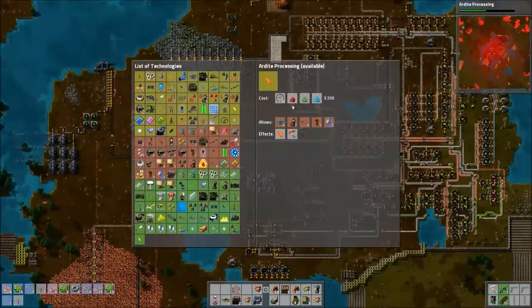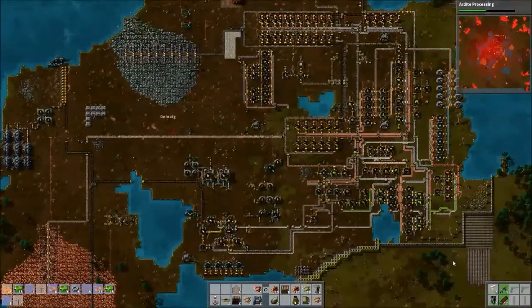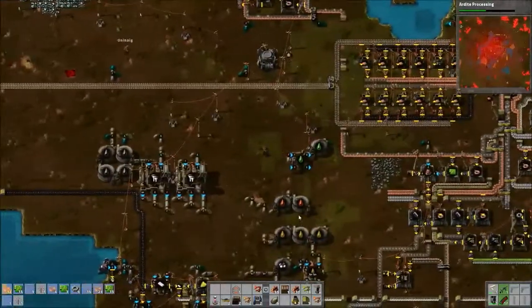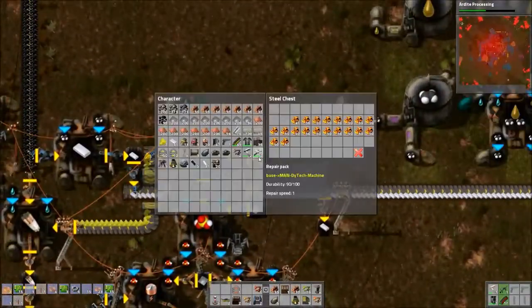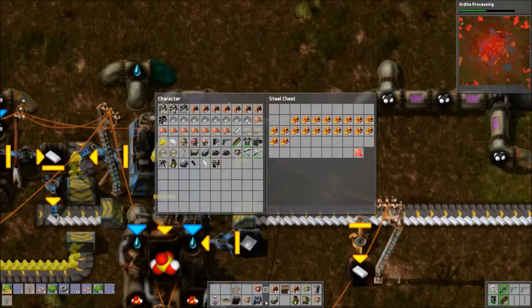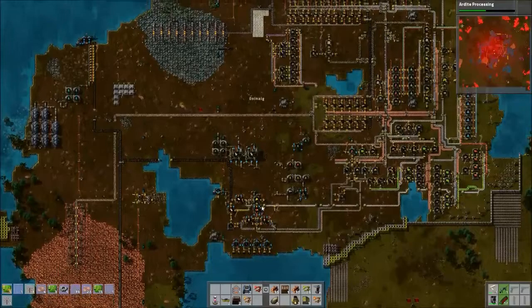Is this science just taking forever? Yeah it does. The Ardite takes 100 seconds per cycle and it's 250 cycles. That is a lot. We have 10 labs, so it's still a lot even divided by 10.